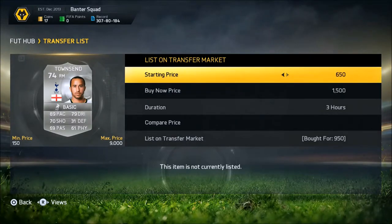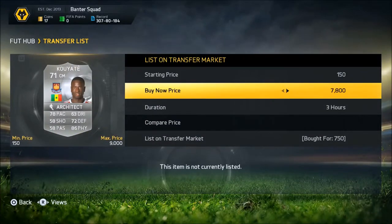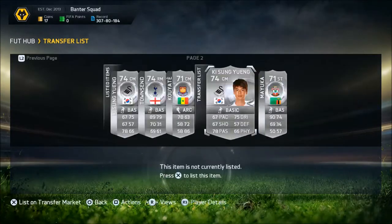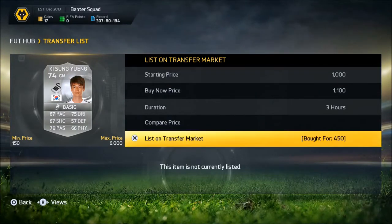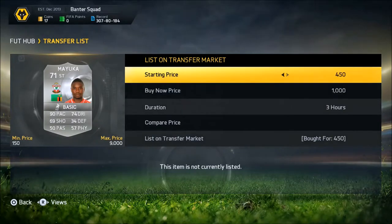We're going for Townsend, bought for $950, listing up for around $1,500 — not that much profit but still some coins to work with. The Kuyaate we bought for $750, listing up for around $1,800. Moving into the last two players of the trade pile — another Ki Sung Young bought for $450 listing for $1,100, and a Mayuka listing up for $1,000 coins, undercutting ourselves. We now have both the cheapest Mayukas on the market on PlayStation.